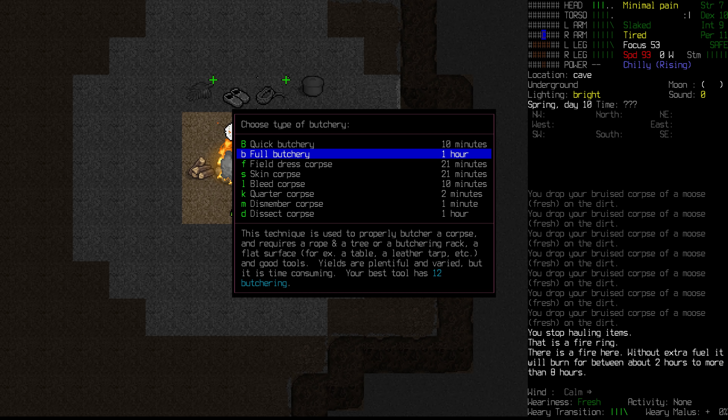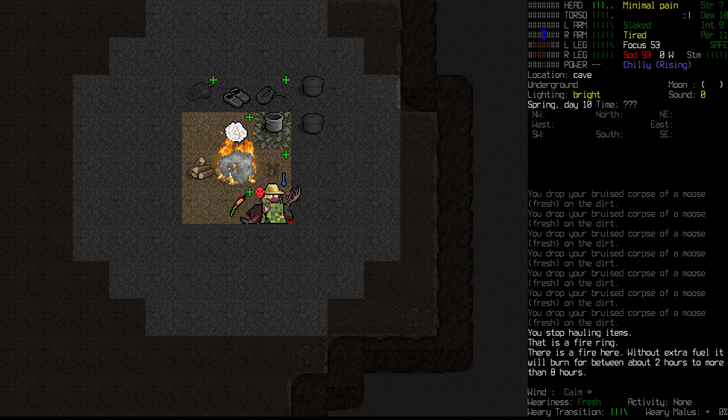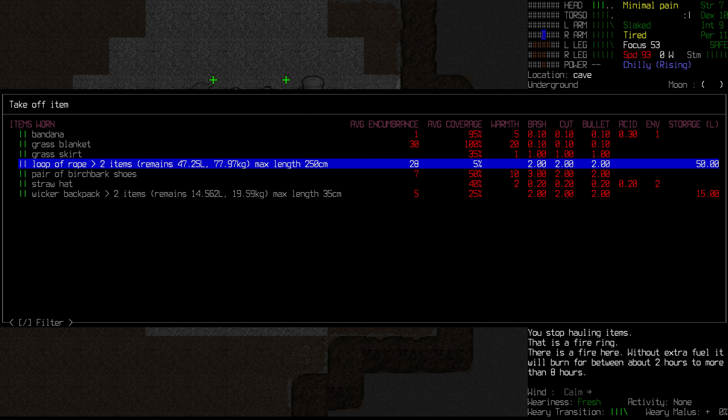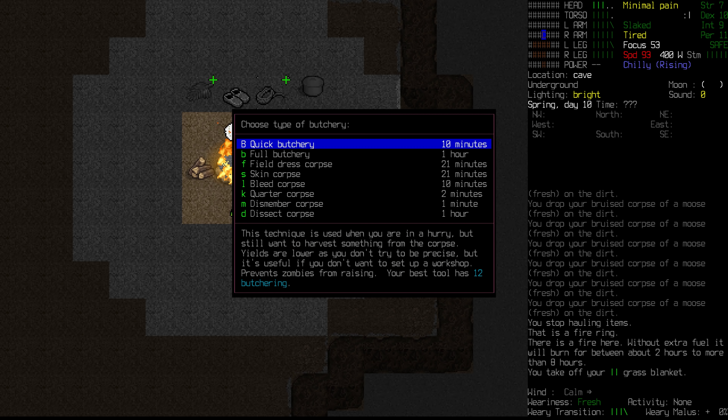And that is how valuable the spear can be early on. If you have a somewhat good melee skill, you can take down something as big as that. We need to go and put our stuff back on right now — the blanket, the rope, and our backpack — and make sure they're layered okay.